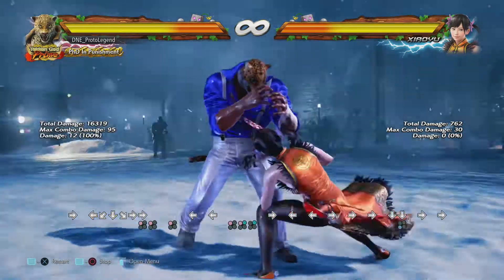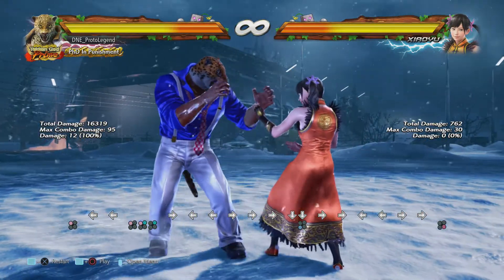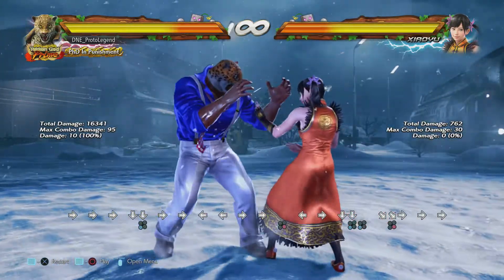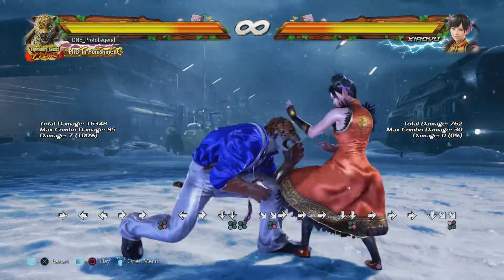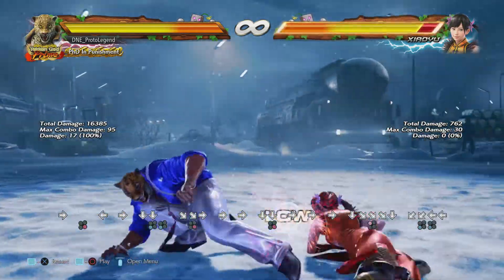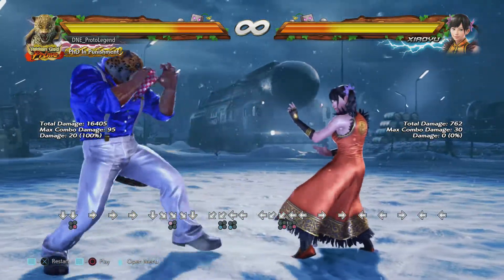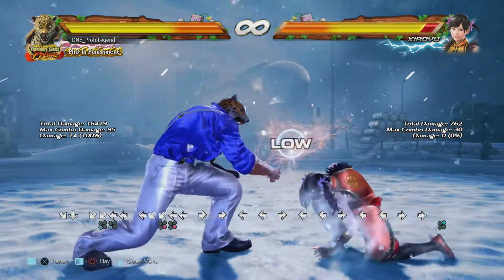All of our lows are going to be able to actually connect, so we have down 3, down 4, just straight down 4, crouch dash 1, down back 3, down back 4, and then we also have 4-4 neutral 2 as a few examples of what we can do.